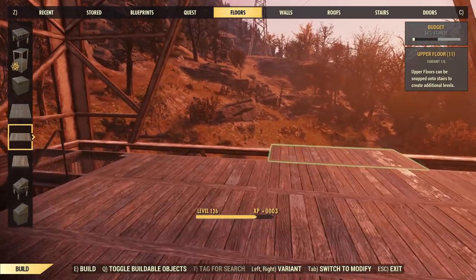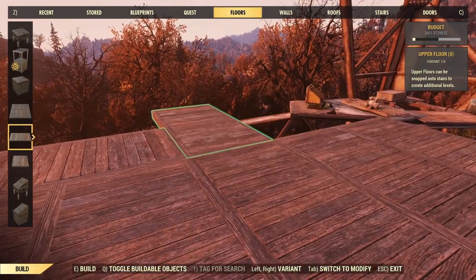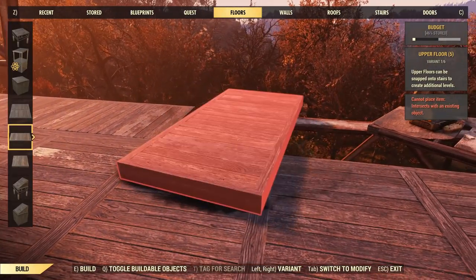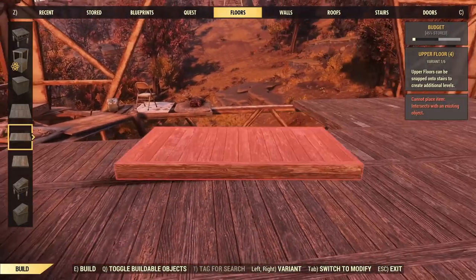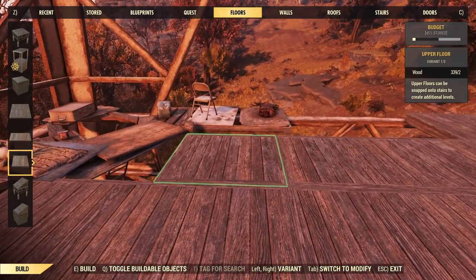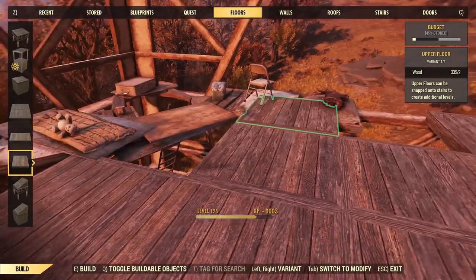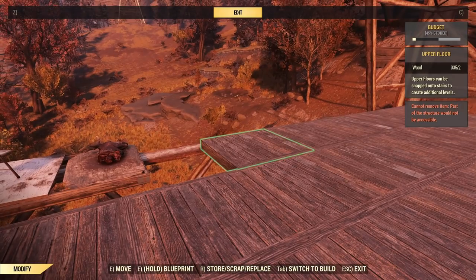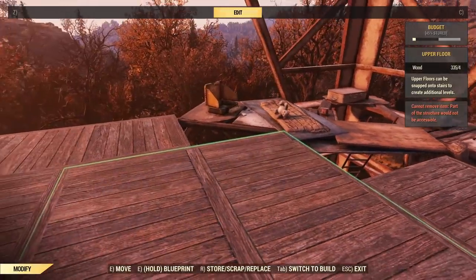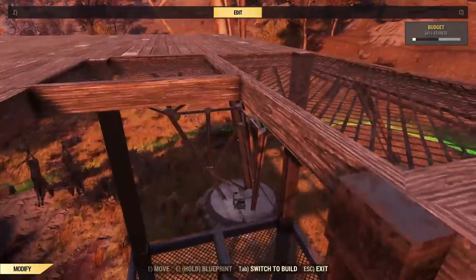One point worth noting here is that you will quite likely be unable to remove anything once you've put it in place. Something to do with the staircase we're using just being temperamental, and the glitch we're using to get them to stack as well, presumably. When we actually try to take something out, I can't actually remove this floor here — it won't go. Obviously nothing is relying on that, but the only way to change it now would be to move my whole camp and start from scratch. So we'll work with what we've got.